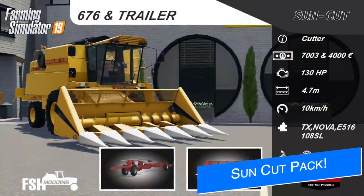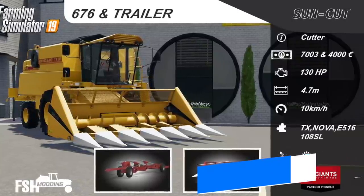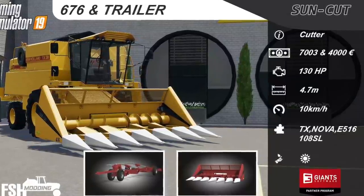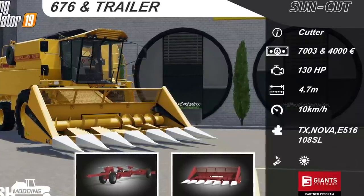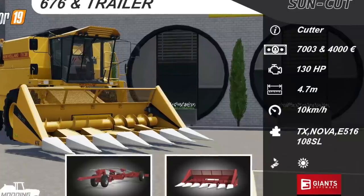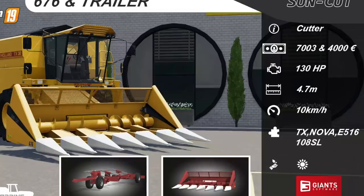FSH Monning show off a new model coming with the Suncut Pack they're working on — these are the 676 and Trailer. It's going to cost $7,003 and $4,000 respectively. It's going to require 130 horsepower, working width of 4.7 meters at 10 kilometers or 6 miles per hour, and you'll be able to use this with some of the smaller combines in-game.